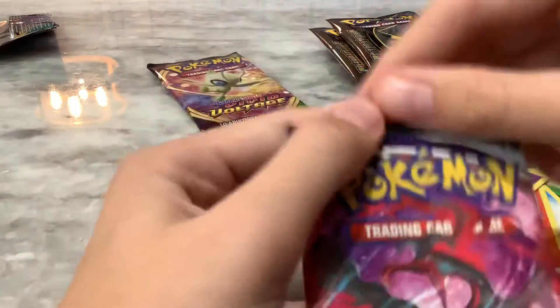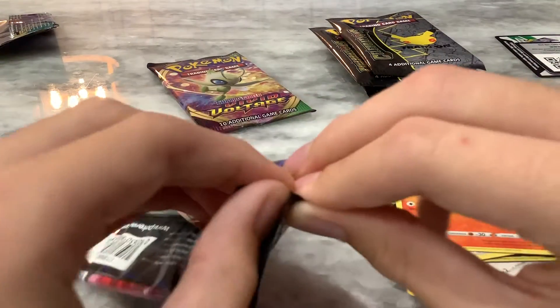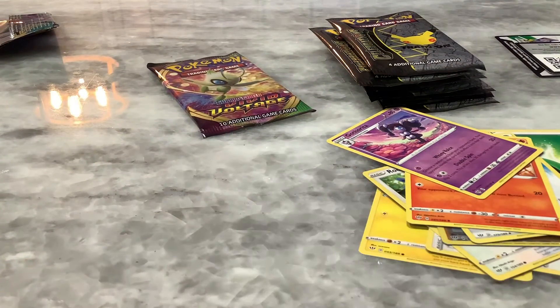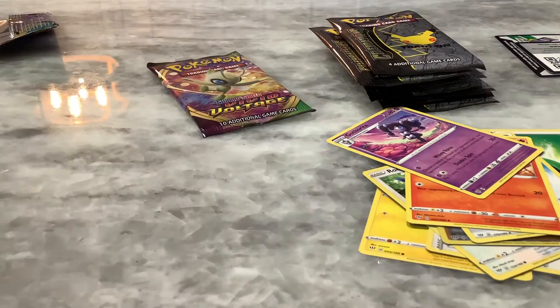Now let's get a Chilling Rain card. I have to say, I'm pretty happy with what we've gotten already. Oh my gosh, they're trying to seal this thing in there — they don't want us to get a hold of it. I'm having a battle with the Pokemon card pack. I think I need scissors. That is the hardest pack I've ever gotten.